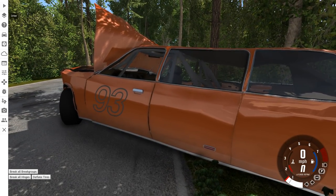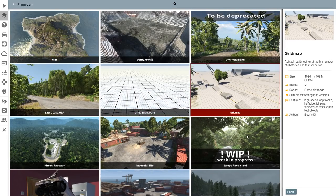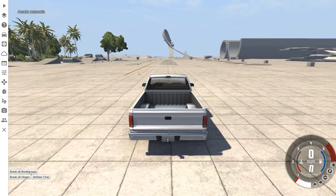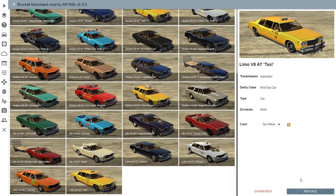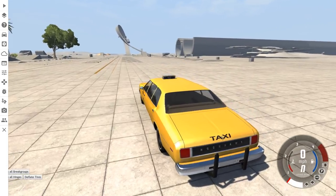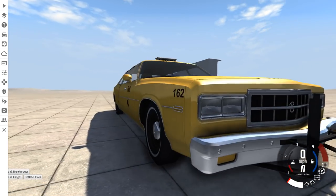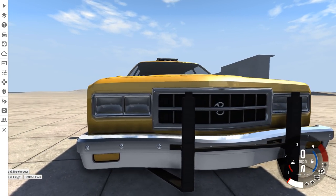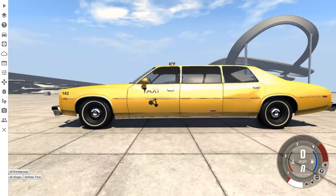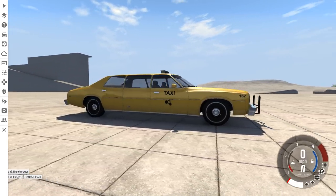For these tests I'll be using the last limo version available, which is the taxi one. You can get it in taxi yellow or any other color, but it would be weird not to get it in taxi yellow. For this one it has different bumpers, the word 'taxi' on it, a little taxi sign, a little BeamNG Drive logo, and a mix of some of the other grills and lights that are available. It's just a different mix of parts compared to the other limos. This is taxi number 162, and we're not going to do much driving with it — we're just going to crash it.